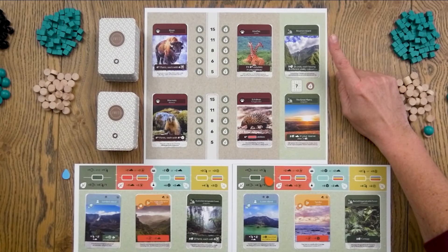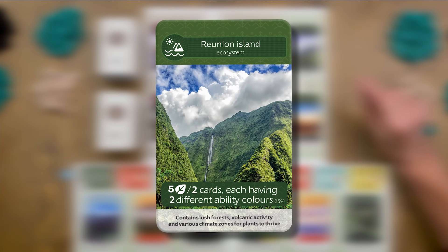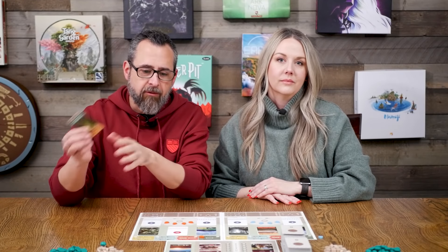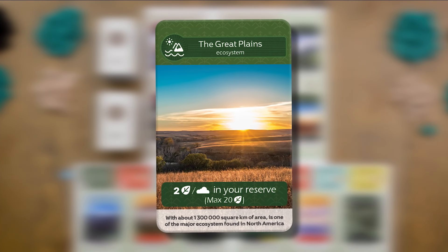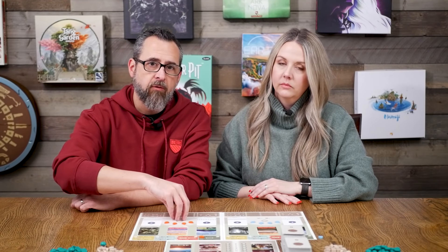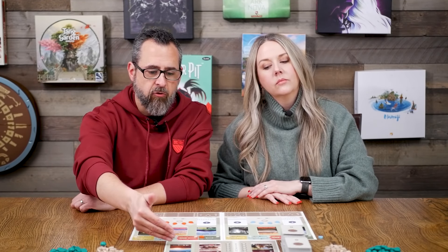On the community board, the ecosystem cards are Reunion Island and the Great Plains. Reunion Island gives five points at end of game for every two cards each having two different ability colors. The Great Plains gives two points for every soil left in your reserve — up to a maximum of 20 points. We played this game once before and neither of us finished with much soil, since you're spending it quite a bit.